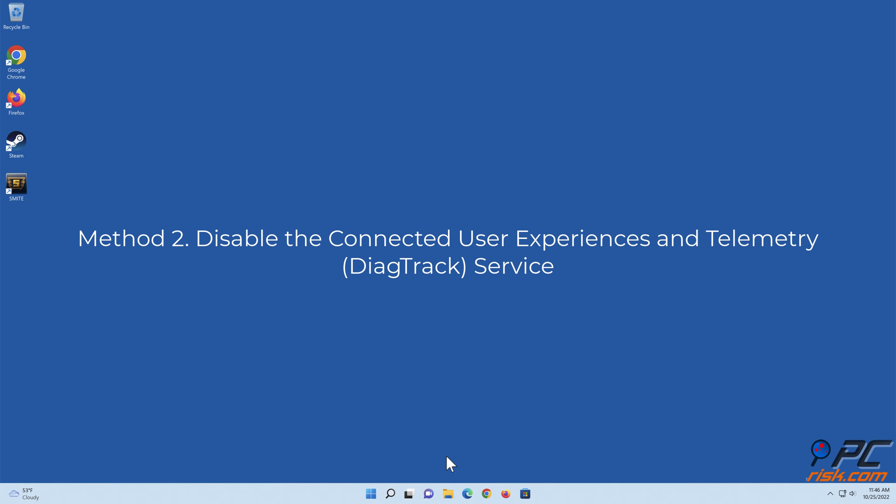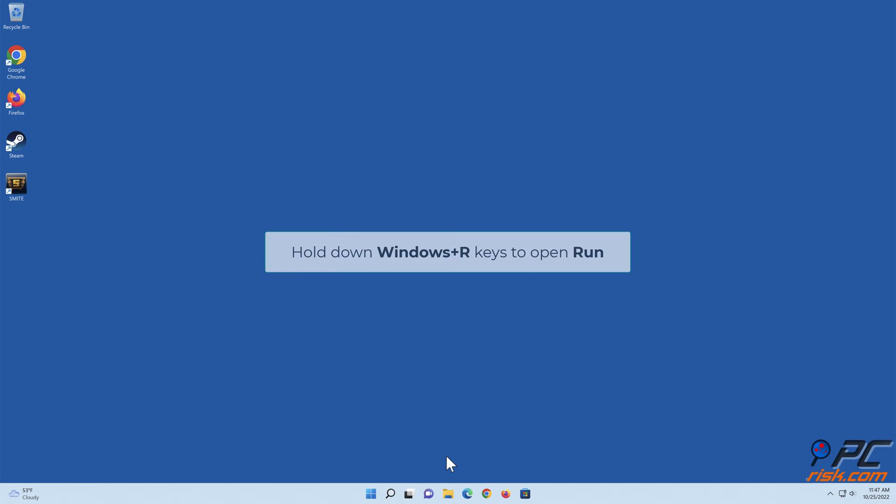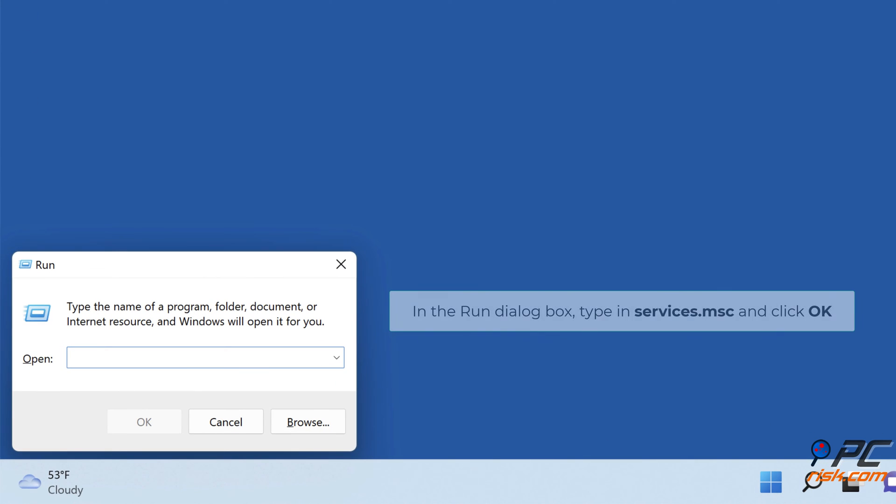Method two: disable the Connected User Experiences and Telemetry service. Hold down Windows plus R keys to open Run. In the Run dialog box, type in services.msc and click OK.